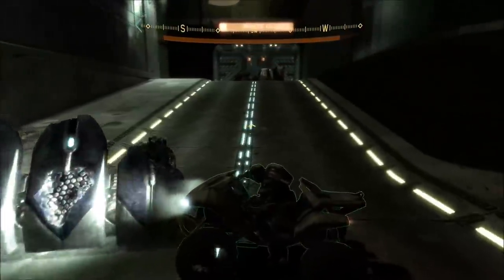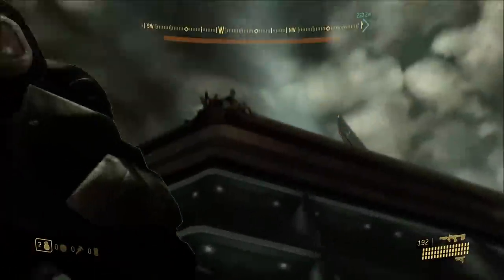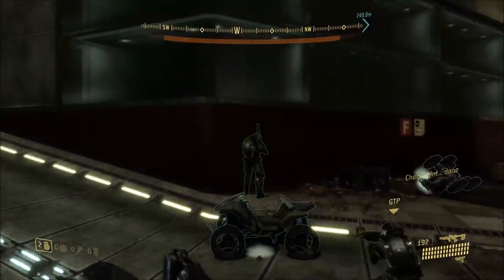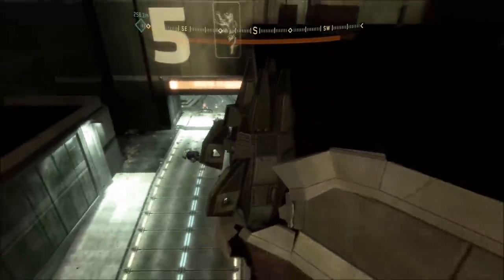You'll need to reposition your mongoose just right. The interesting thing about the drop pods is that they are still vehicles and they have vehicle seats you can get into. So when you launch yourself back up, hold down the button you use to enter vehicles as you go up, and if you get close enough to the drop pod you will actually climb right back in.